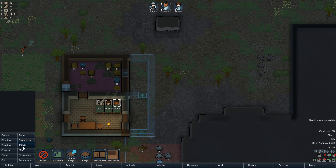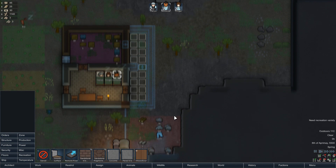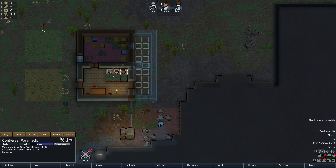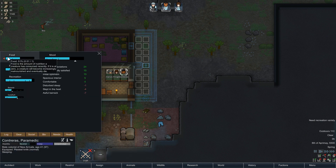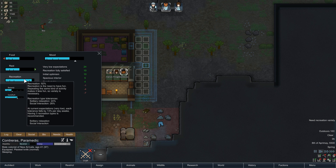We're also going to put in a nice wooden floor. The reason I'm doing this is because colonists do care about the environment they're in. If you go to the Needs tab, you'll see they have a sliding scale for hunger, mood, rest, recreation — they need to have fun — and also how much beauty they're surrounded by and how much comfort they're currently getting.